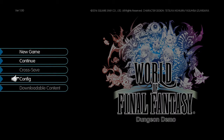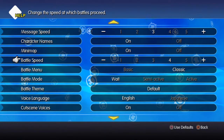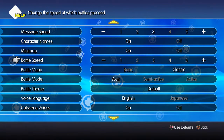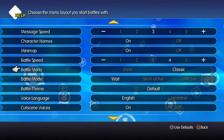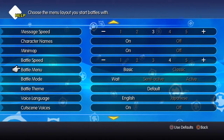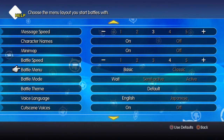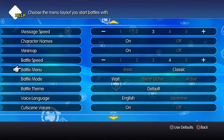First thing is to go down to configuration. We want to make sure the battle speed is on at least four, otherwise it does get a bit long-winded in some of the more boring and basic battles. I've changed the battle menu from basic to classic, which gives you the Final Fantasy menus we've always had in previous titles. With the basic one, I find myself wasting so many turns defending, since X defaults to defend, so I really don't enjoy that.